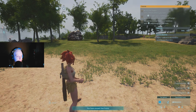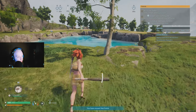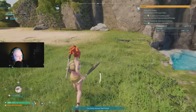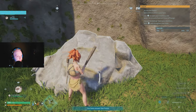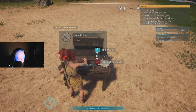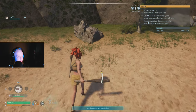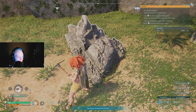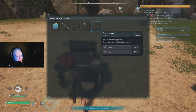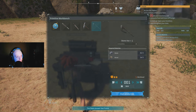Next you need a stone pickaxe — craft it with stone and wood. If you don't have enough, go to trees for wood and hit rock formations for stone. The stone pickaxe makes a big difference for mining: your bat does 12 damage to a rock, while the pickaxe does close to 50+ damage, shown by the orange damage numbers. Then craft a stone axe — it does 60 to 80 damage on trees, so you'll knock down trees in just a few swings, making resource farming much quicker.